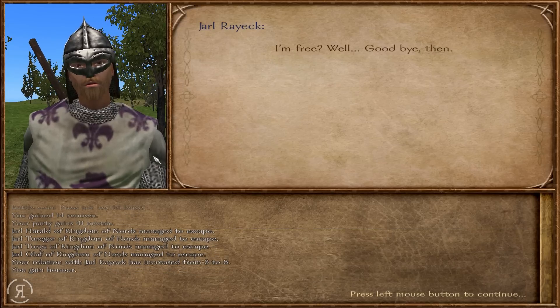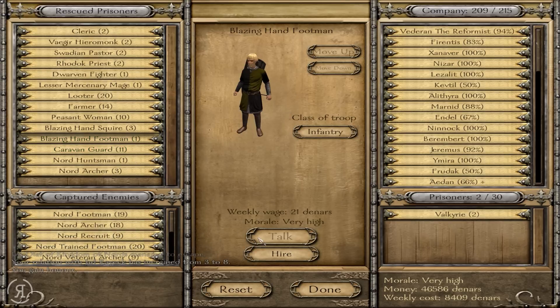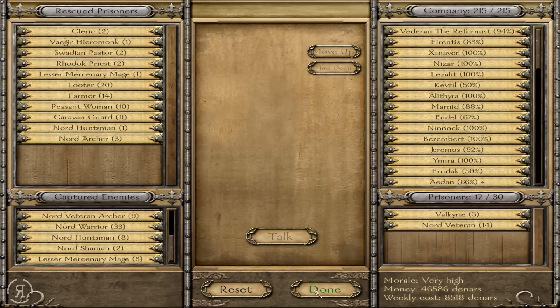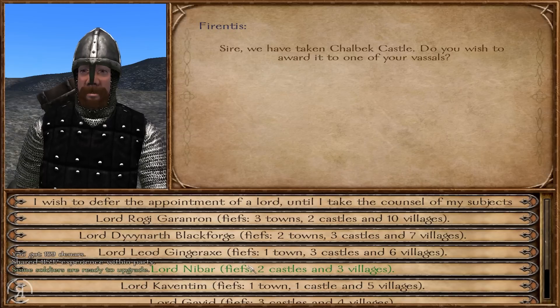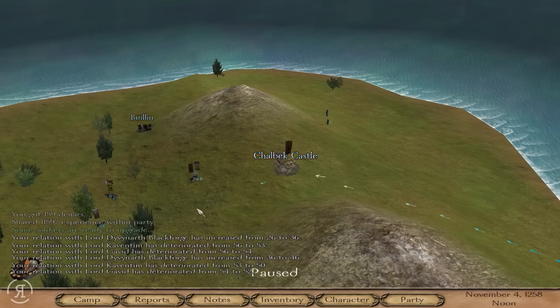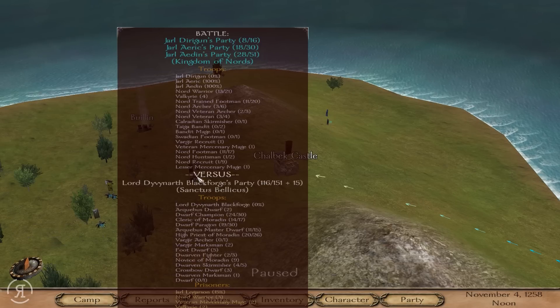We do get the upside of being able to take a lot of Blazing Hand units — I do like that. We can take another Valkyrie and some veterans as well. We're not going to be needing to chase after anyone, so we can take a couple more prisoners. This castle will be going to Divinath because he is just such an amazing help to us right now — taking those vassals on by himself. Look at that — he is actually winning.